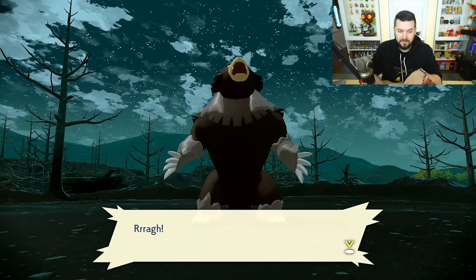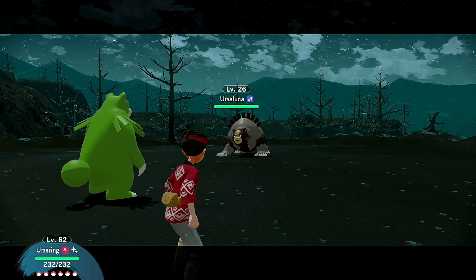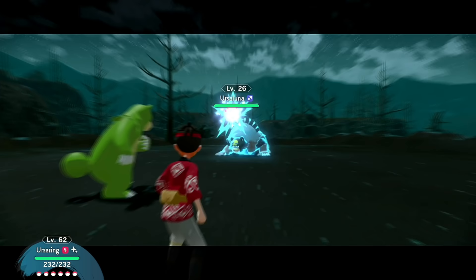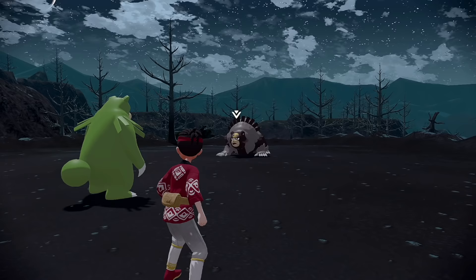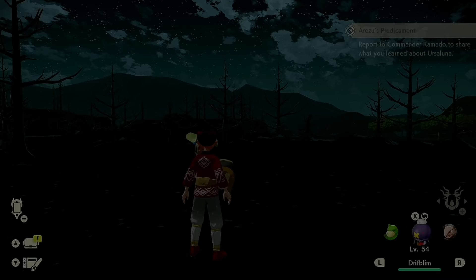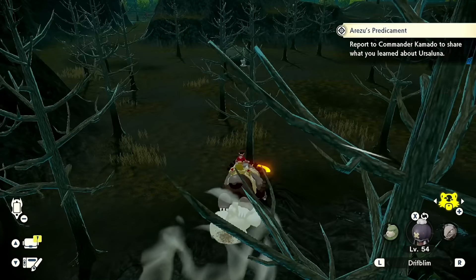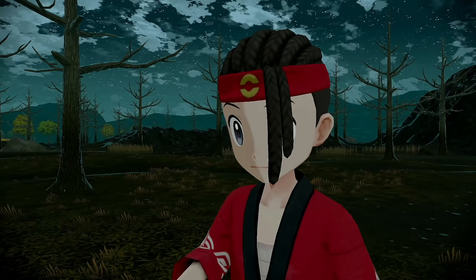There it is — I gotta fight it first. I'll just send out my Ursaring. The level difference is about 26, but I think I can do this. It's Ground and Normal type, and it's going to have Play Rough and punch moves. Normal typing doesn't really do anything except make you weak to Fighting-type moves. After winning, we can now dig for treasure with Ursaluna — and it's funny because Ursaluna is going to be the Pokémon that gets you the item you need to evolve Ursaring into Ursaluna.